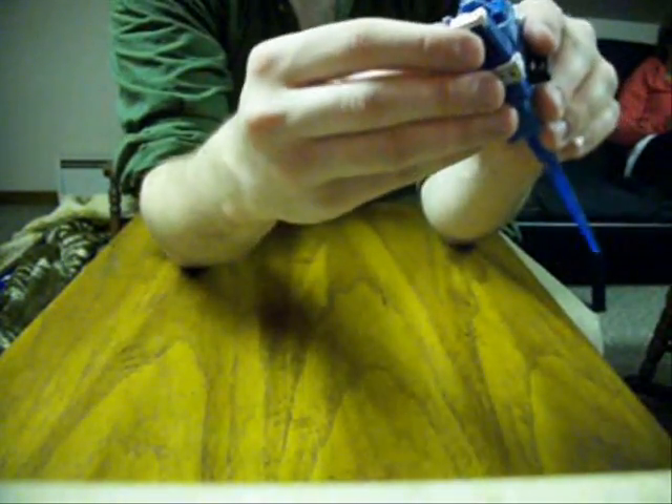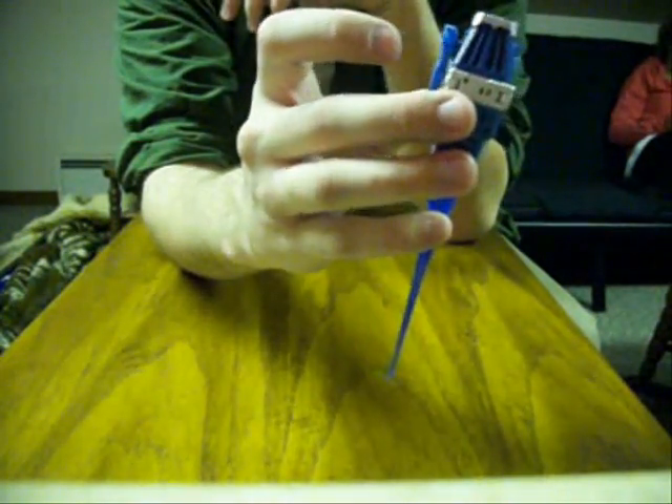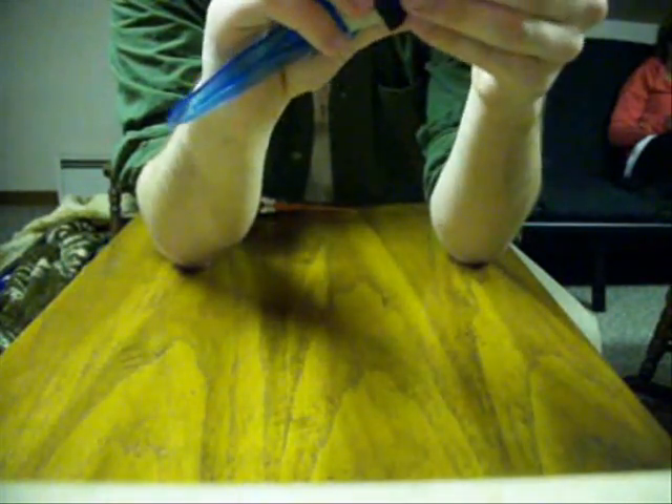We're going to continue on to weapon mode. All you really do is flip the feet out so that you can push the cockpit in without losing all the missiles. Fold that back up. Take the wings, fold them forward, and they snap together in the front. And that is your weapon mode.